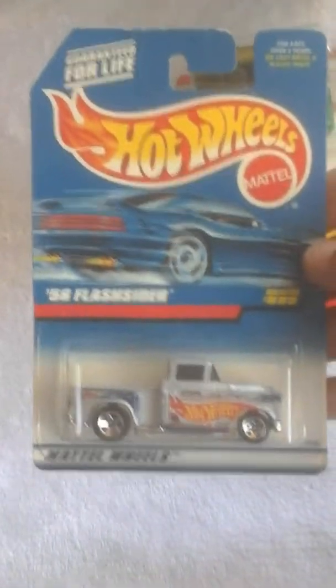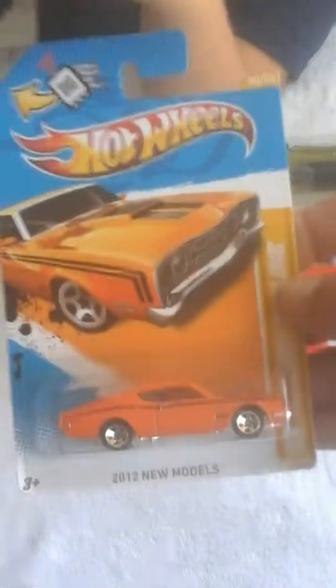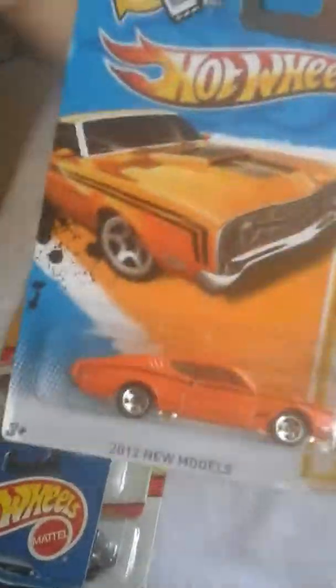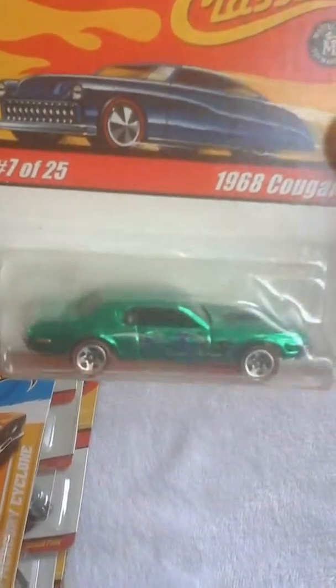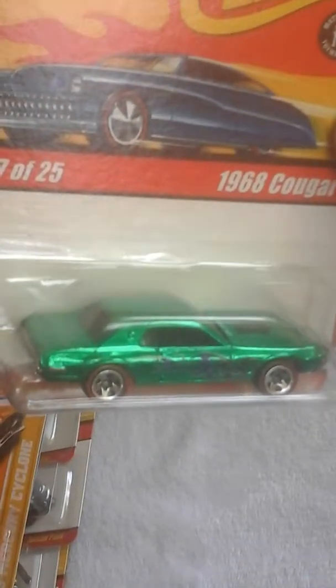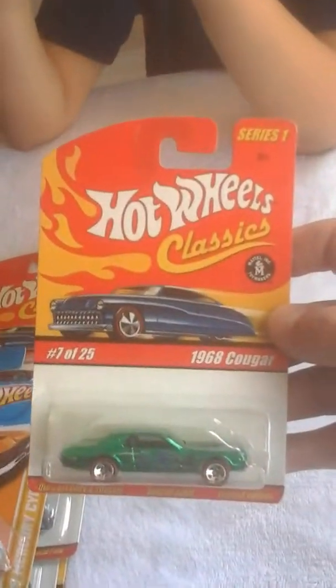This is a flash cider — the 56 Hot Wheels truck, from '97. Collect trucks. Muscle cars, 2012 new model. This is the 69 Mercury Cyclone — got a bunch of these, another variation, orange, the blister, series one. The 68 Cougar, nice, limited edition, spectraflame — probably a candy apple green. Redline tires, 7 of 25. Dope, series one.